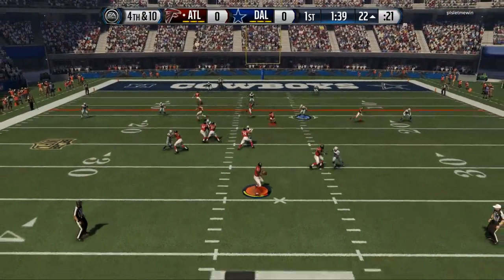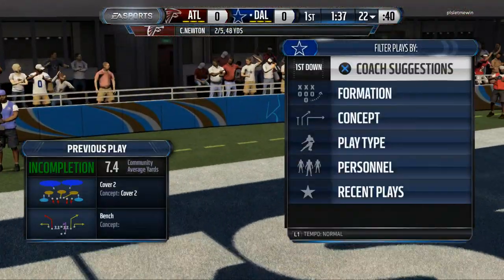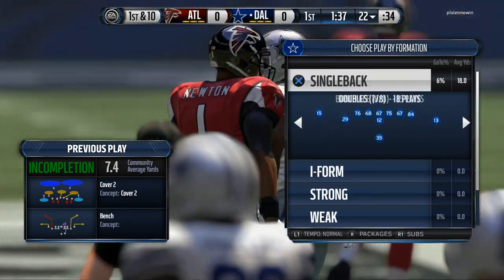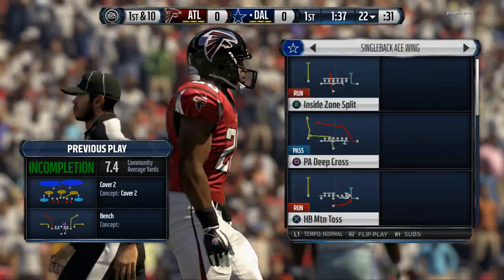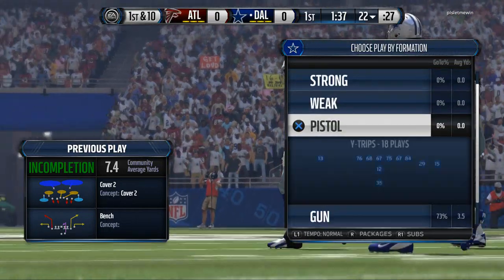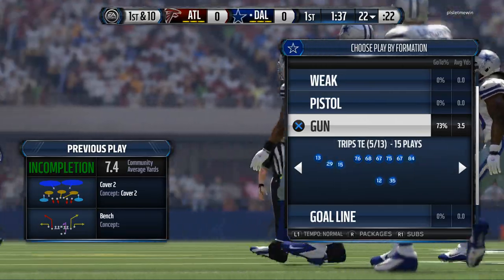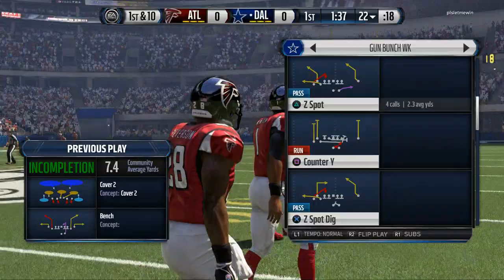Nice passing lanes and there we are — fourth down, end up getting a defensive stop. Now we've got the ball. I'm using the multiple offensive playbook and don't really know the formations. Let's see if we have any good pistol formations. We've got gun doubles, gun trips — gun bunch is kind of my baby, I really enjoy this formation.